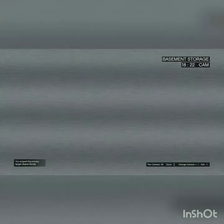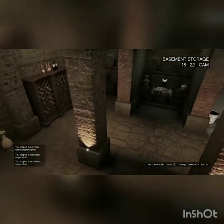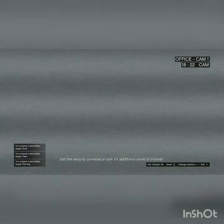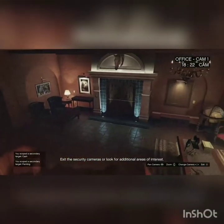Looks like Barobans — untraceable cash. Must be useful for men like Mr. Rubio, and even more useful for those robbing him. Hard cash? Always welcome. I will mark the location. I don't know if this painting is good, but I know it is expensive. I will mark the location here.